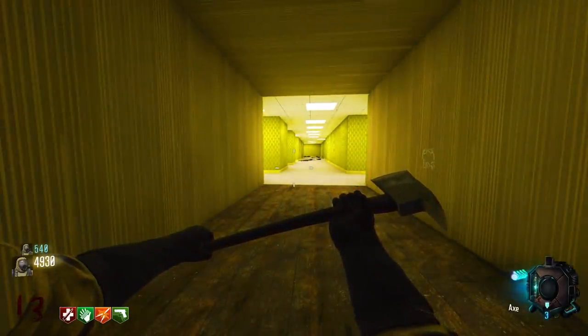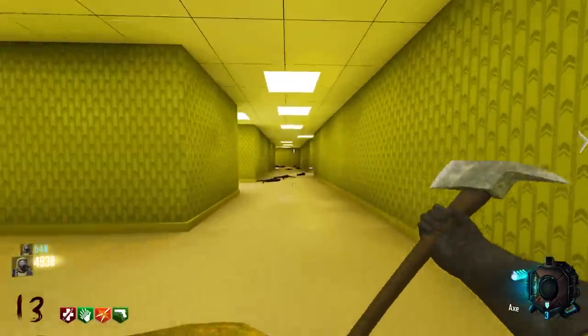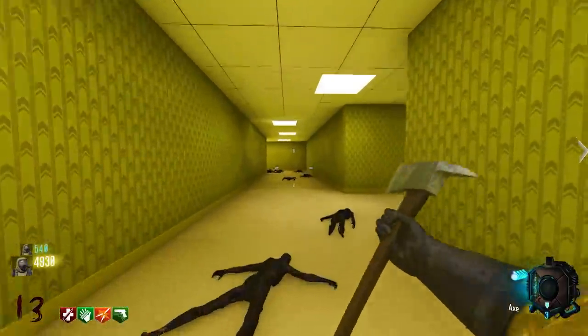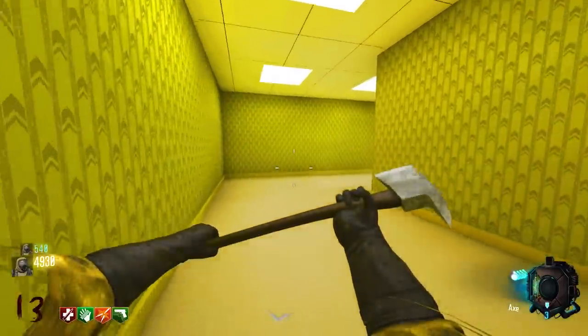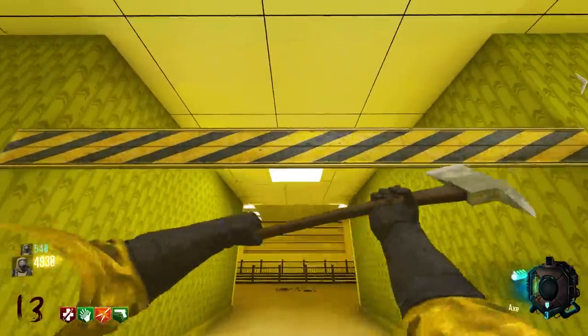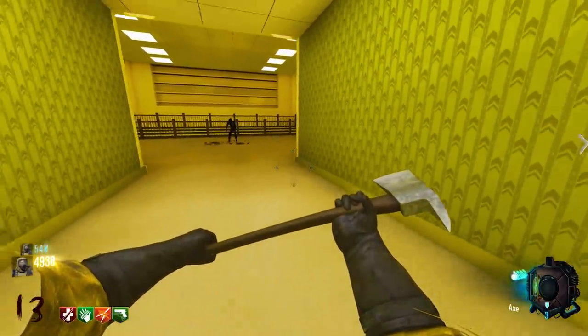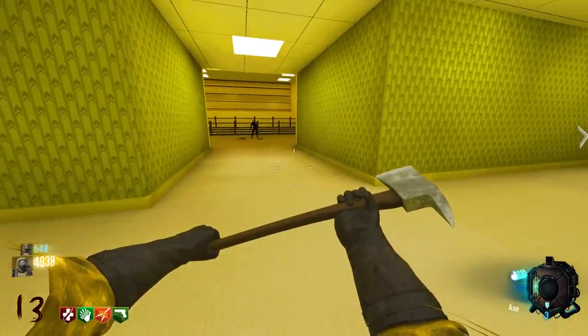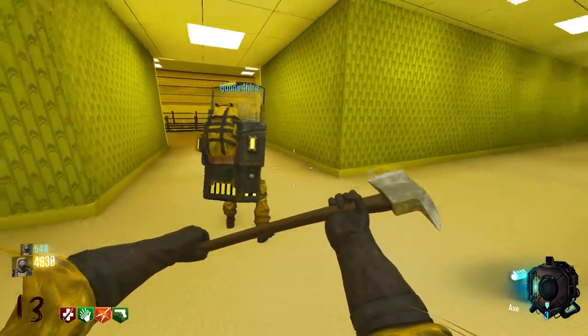There will be a creepy guy in the middle of the new room and you'll need to shoot him with the Wunderwaffe. We're going to do rounds to build money. There's also a viable ending at 50,000 points, so don't spend it all. Maybe they can change the commonality of guns that spawn in the box.